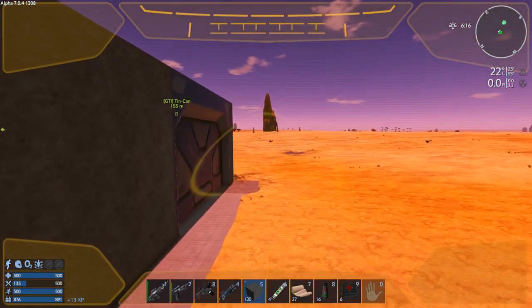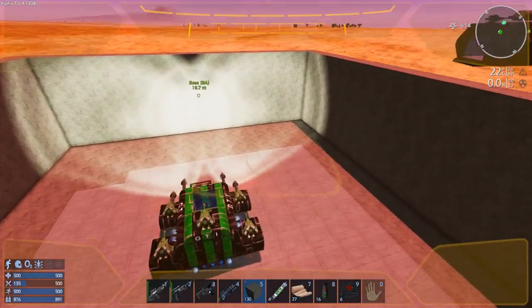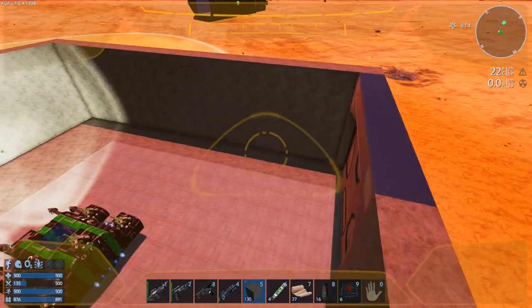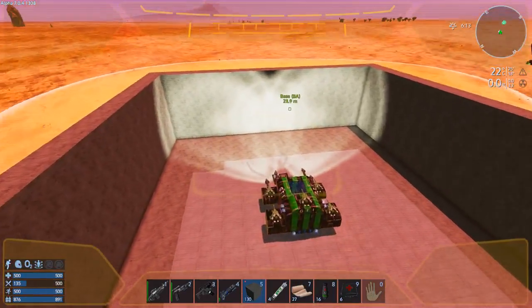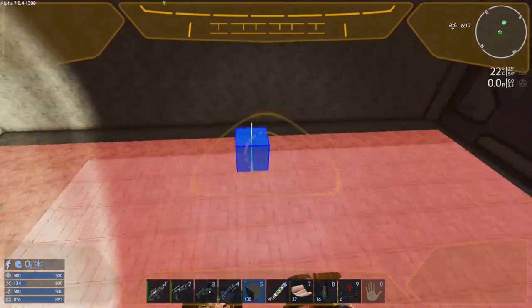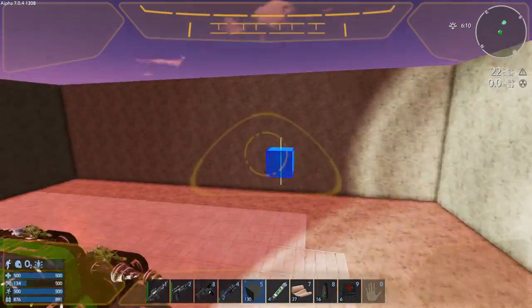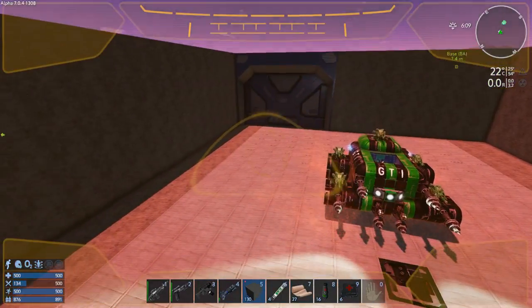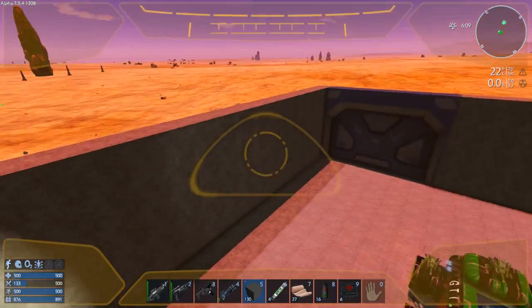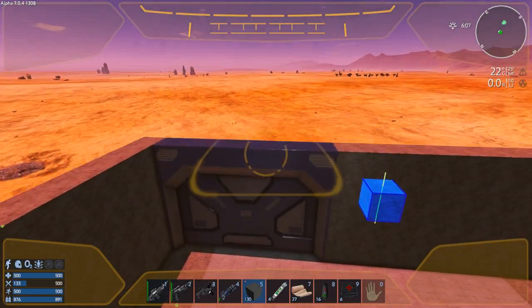So now we've actually got four walls protecting us. I can technically jump out if I want to, but I don't really need to because I'm comfortable in the 22-degree air-conditioned HV. Let's continue with the roof now.